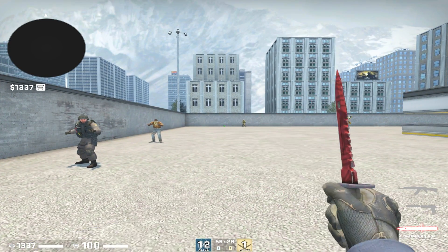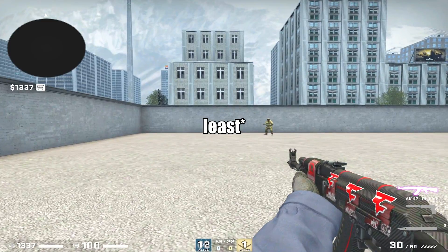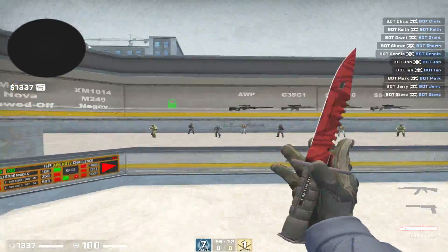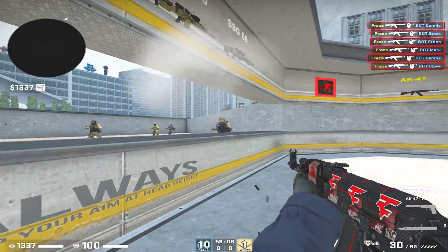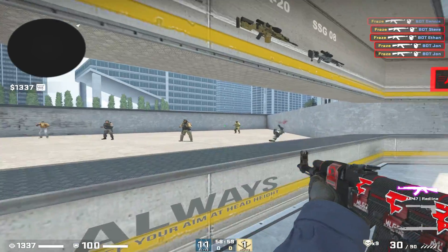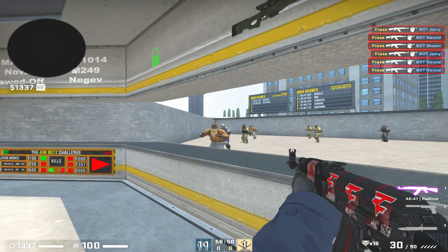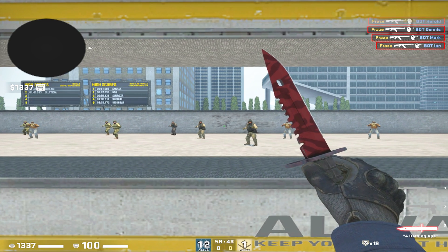For my view model, there is little to no movement — I have the least amount of movement possible because I find it a little distracting and it feels smoother to have less motion on the weapon. I have seen people like simple who have it on normal, which is acceptable. However, everything I talk about in this video is highly based on personal preference, and view model in particular is very much so personal preference — it has little to no effect on gameplay. My goal is trying to create the perfect config for myself, and if you like it, it can be perfect for you as well.